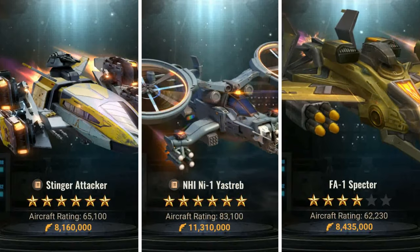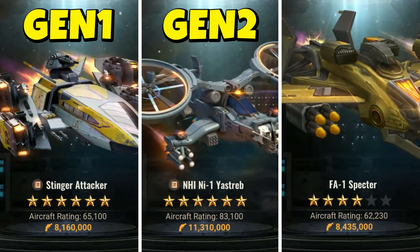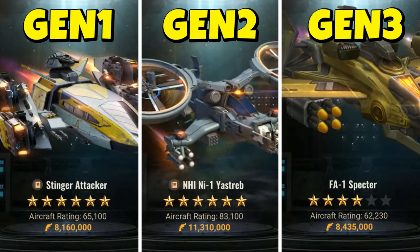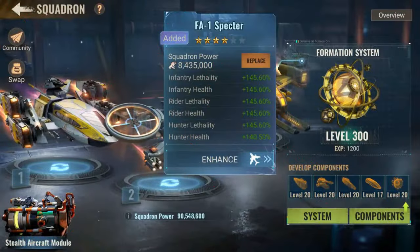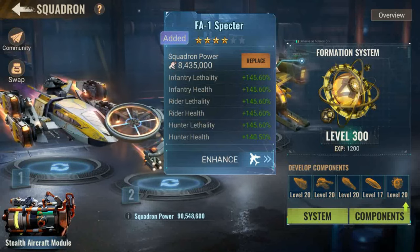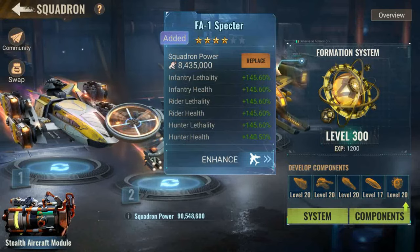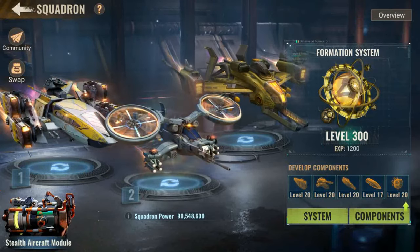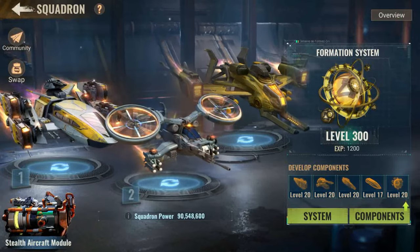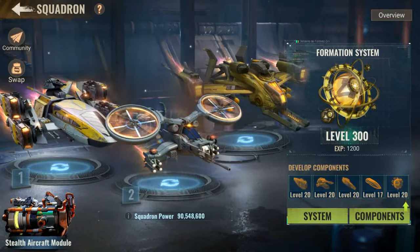Separately, you should know that as long as you use either Generation 1, Generation 2 or Generation 3 aircraft in your march, the total squadron power stars will be added to your battle stars. This means just by upgrading my Gen 3 aircraft to level 4 stars, I've added 145.6% to my health and lethality stars. Therefore, even if I'm using Gen 1 aircraft or Gen 2 helicopter in solo or rally, it adds the Gen 3 aircraft stars onto it.